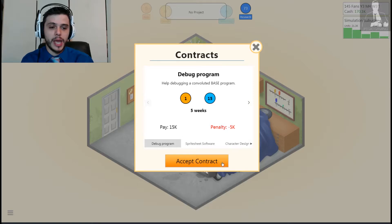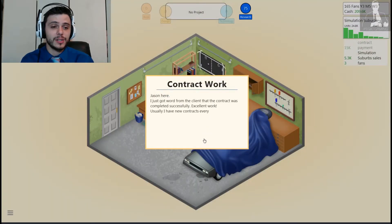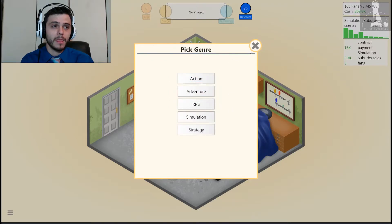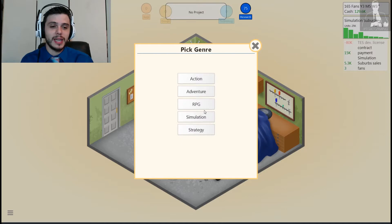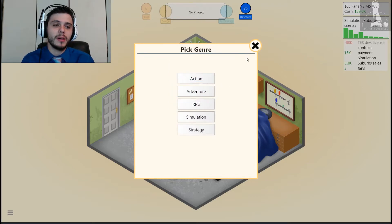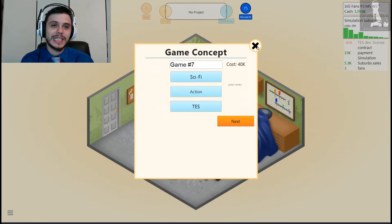Let's do some contract work because I really need some money. We're going to debug a program. The faster I get at generating these little bubbles, the quicker I can do these types of contracts. I've got a few weeks to do this one — easy peasy. Made a little bit of cash, word of mouth got around. I can afford the Ninvento TES. Let's buy the thing. I want to try something a little bit different — none of these topics are good at all. Eventually I can do sequels, but I don't want to do any of that just yet.